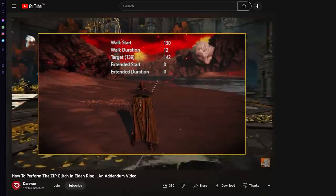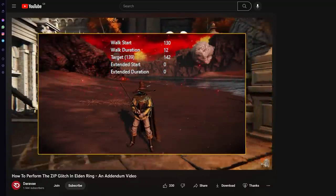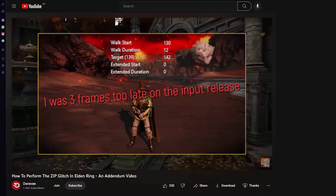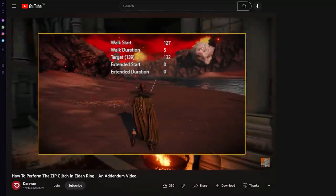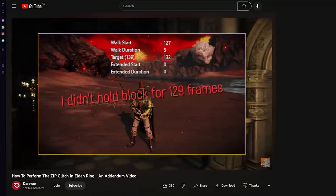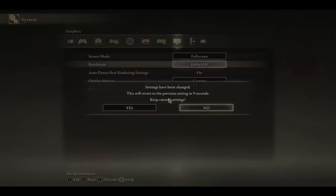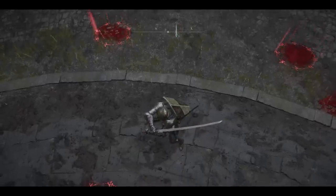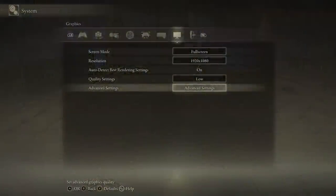By syncing up your inputs to specific beats on a metronome you have the best chance of performing a zip. The best videos explaining the history and function of this technique are from a channel called Darave. You need to be frame-perfect — there's no margin for error — which is why this doesn't work on consoles and you really need a keyboard and mouse for these inputs. I tried it offline to improve performance, lowered my quality settings as low as they could go, and optimized Steam settings — that's literally why my footage is such bad quality. I started out so optimistically, really thinking I'd be one of the lucky ones.